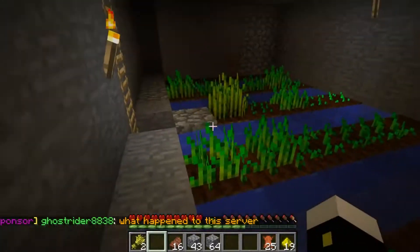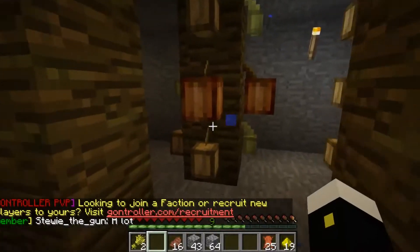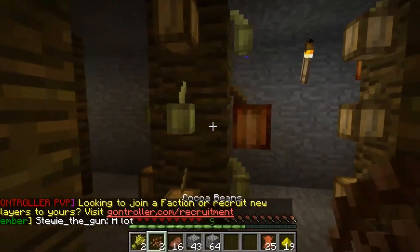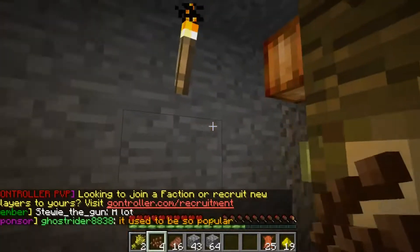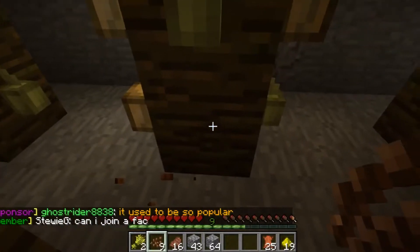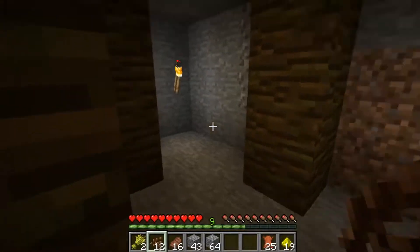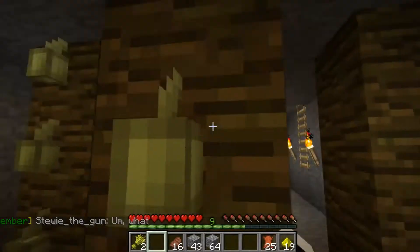This is also going to expand eventually. Down here is where we're going to be making tons of cash — this is the cocoa beans farm. There's just so much cash to be made here.